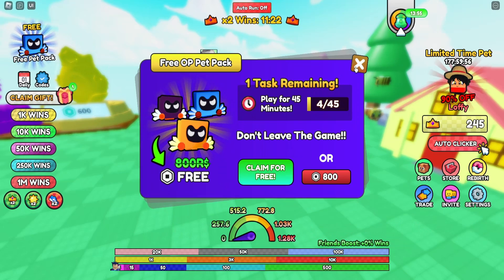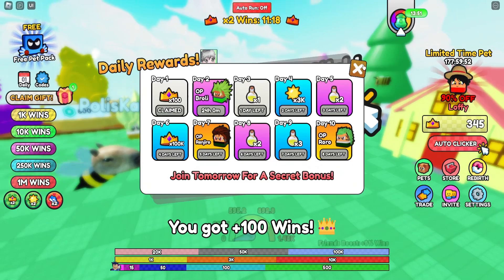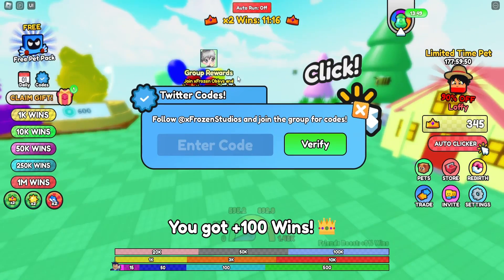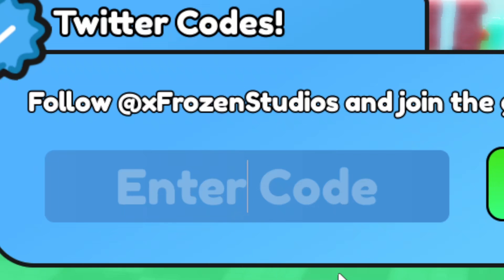Under the free pet pack, make sure to claim it if you've played for 45 minutes — it's really OP. Under that you'll see Daily, and right next to that you'll see Codes. I'll bring you to the code tab and zoom in so you can see the B Race codes really easily.